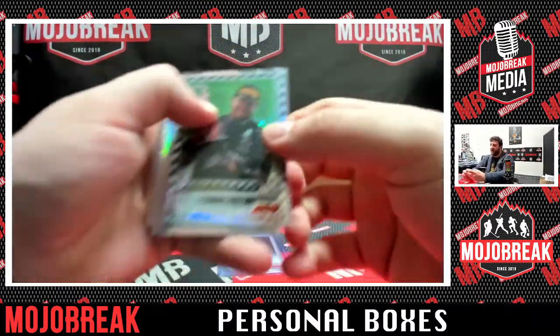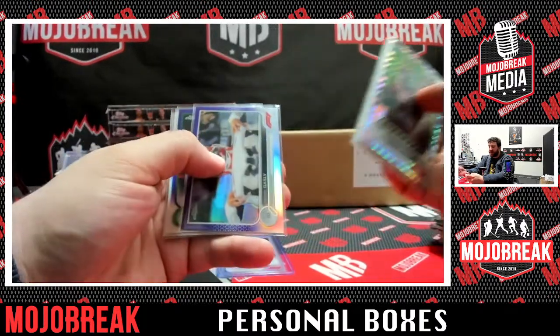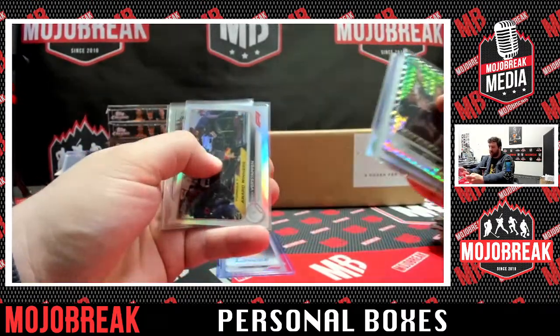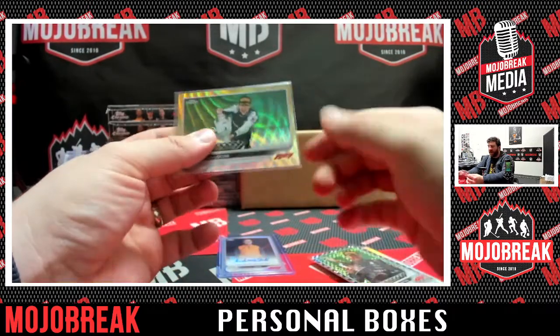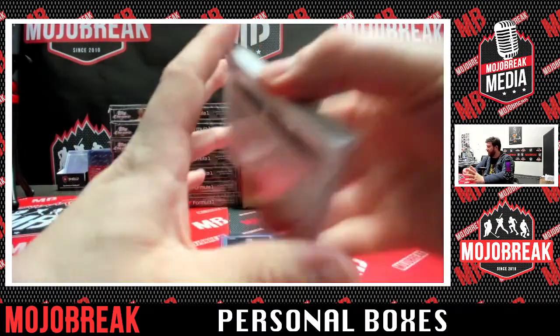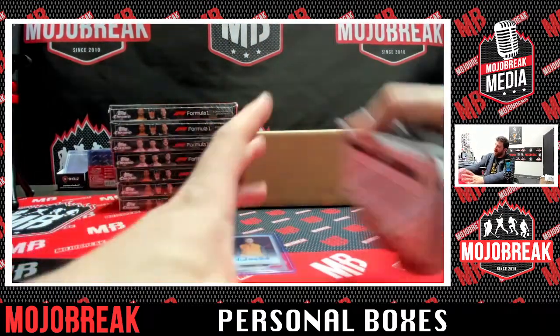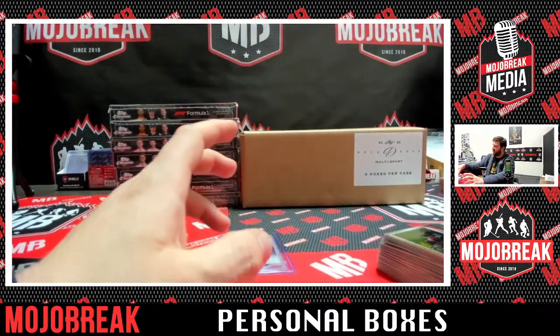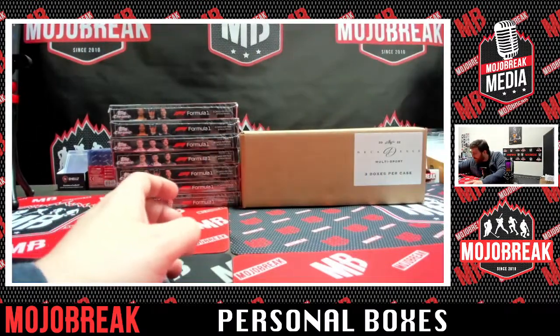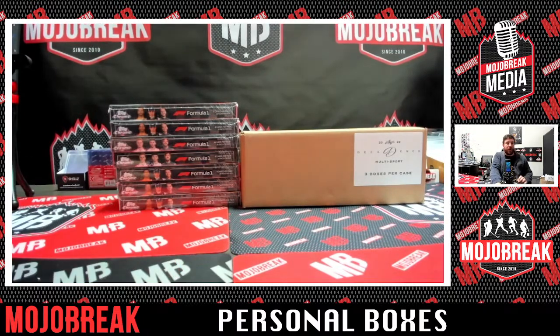Those are not easy to come by. Checkered flag, Valtteri Bottas Refractor. Lewis Hamilton, Sergio Perez White Sparkle, Pierre Gasly Purple Parallel, and a Gold Wave Esteban Ocon number to 50 as well. There we go, for Jameson. Thanks for stopping by, thanks for hanging out and grabbing a box.